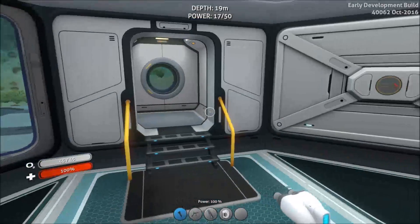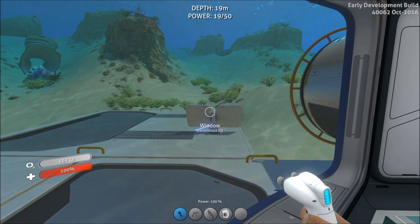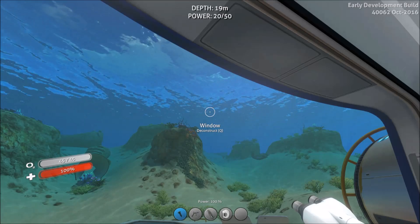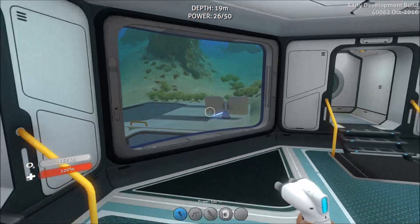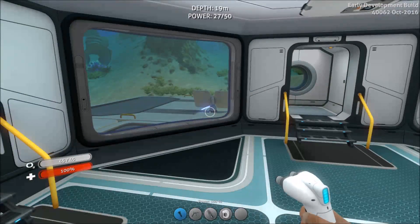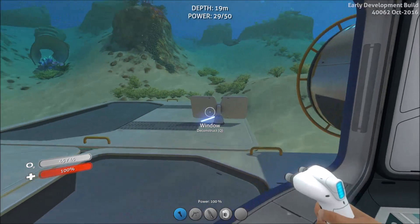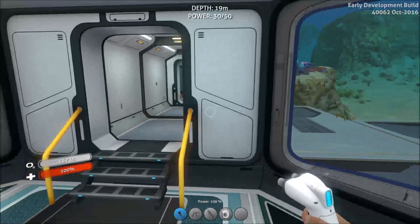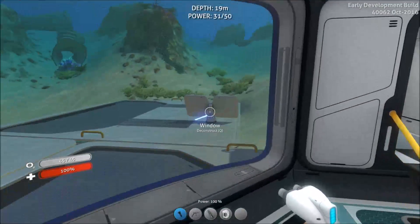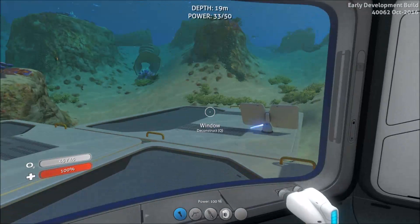If you were to move much further down into a deeper area, these things will become pretty useless, and they're also completely useless at night as is fairly obvious. A solar panel will keep you going in the beginning stages of the game — it will allow you to set up a fabricator and all the basic things you need. With a couple of solar panels you'll be able to power some power cell chargers and battery chargers without much problem, and maybe a moon pool, but you'd struggle for power when you dock up.